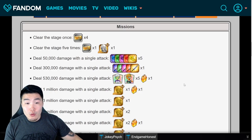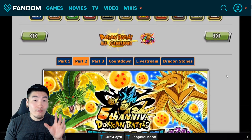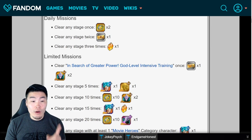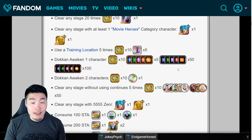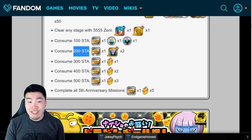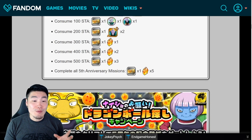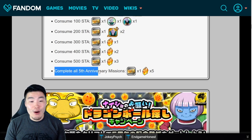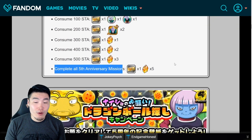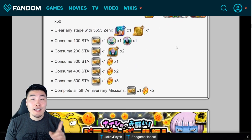Once part two rolls around, let's check out those missions. Keep in mind we're at 47 right now. There's one mission for clearing the Whis training event one time for our 48th ticket. Then there are more stamina missions: consume 100 stamina for the 49th, 200 stamina for the 50th, 300 stamina for the 51st, 400 stamina for the 52nd, 500 stamina for the 53rd ticket. And then completing all fifth anniversary missions gets you your 54th ticket — meaning you have to complete basically all the other ones that precede it. At this point, we'll be one ticket short of the multi.